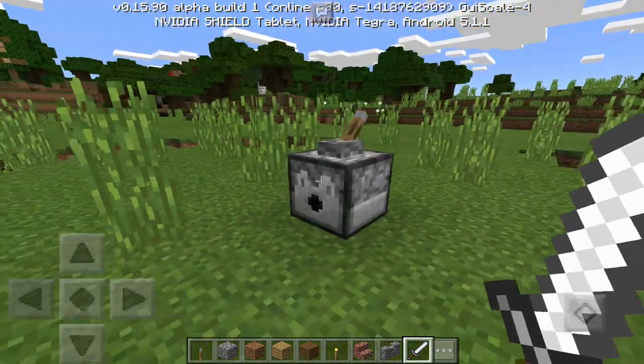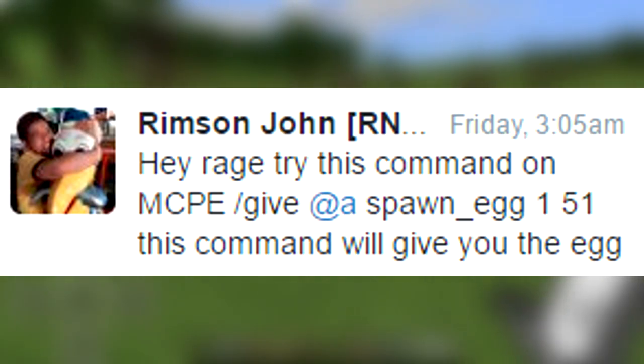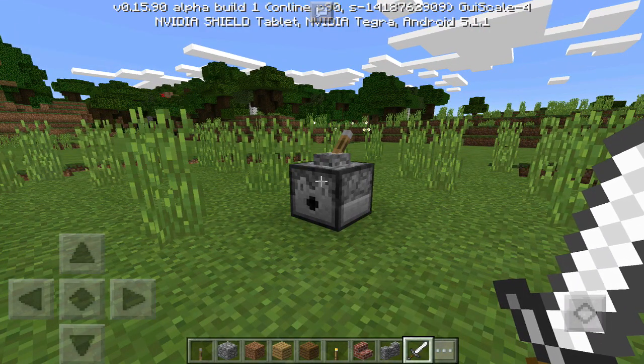I'm pretty sure it will also work for build 4. A subscriber of mine direct messaged me on Twitter showing me this awesome command that allows me to get the NPC spawn egg in the current build. I'm pretty sure another YouTuber also made a video about this, but this person actually told me about this first.